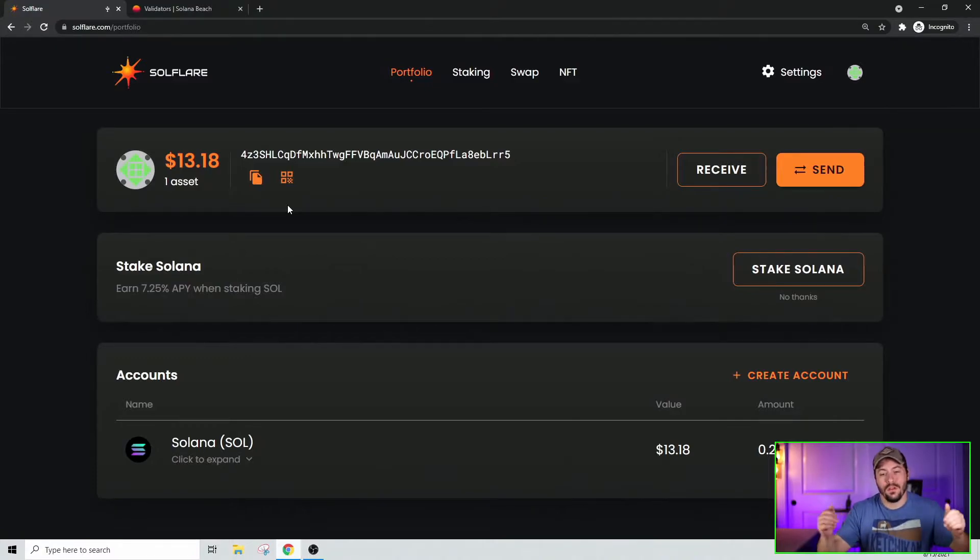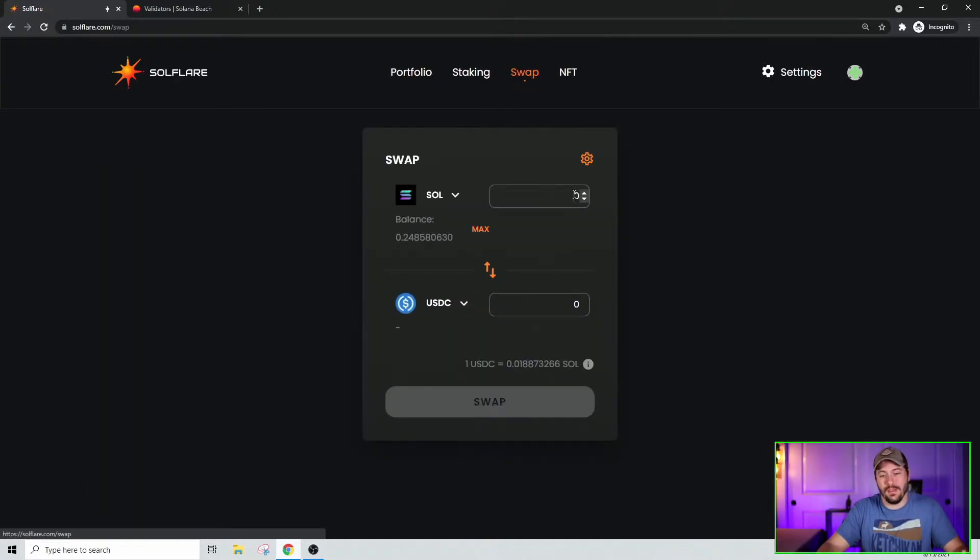Once you've clicked through all those buttons, you get into your main access platform, which shows how much money you have in dollars, your address, and options to send, receive, and stake Solana. It also shows your accounts below. On the SoulFlare platform you can hold other token types like USDC and other Solana tokens. You can also swap within the SoulFlare platform itself — say you want to swap for USDC, hit swap, and it's held right there.